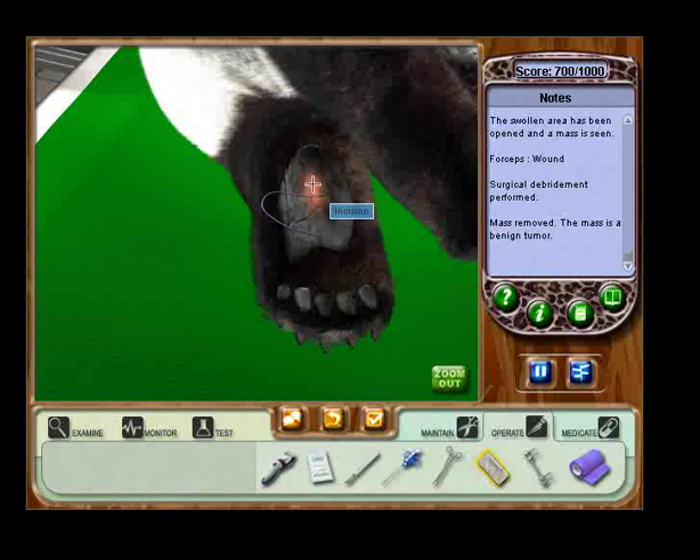Now, this part is really important. When you're suturing an incision, you have to make sure that when you click, it says 'incision' and not anything else. Because if it says anything else, you'll lose points and you'll get kicked off the case. Like, seriously. So yeah, that wouldn't be very good.